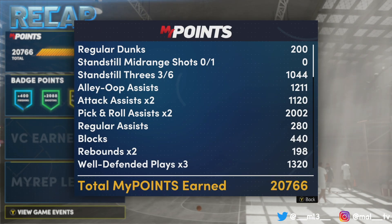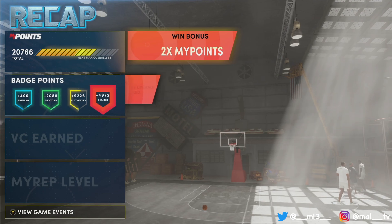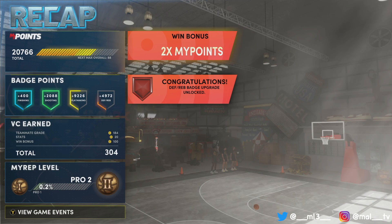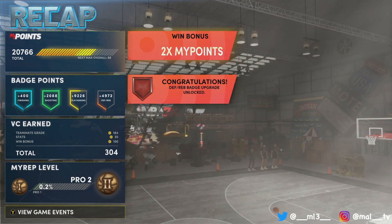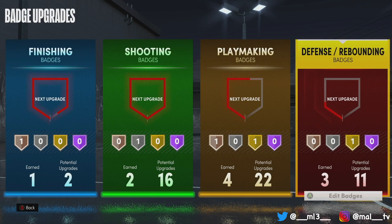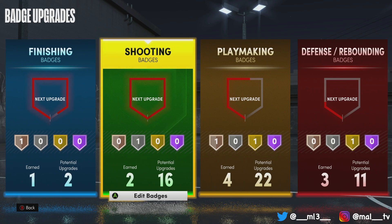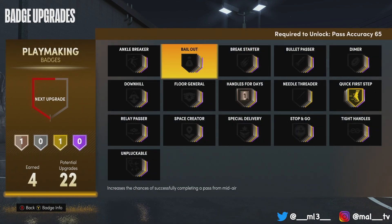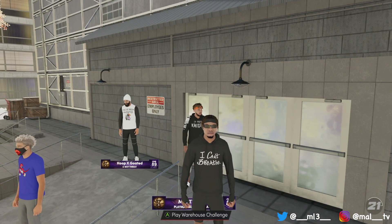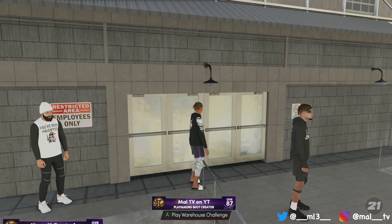I got one playmaking badge and you can see the points — you usually get like 9-10k but you're getting 20k because it's double. I also got a defense badge, so the better you do the more badges you're gonna get. It doesn't affect your record and you can't get park rep, but I now have two shooting badges and just got my fourth playmaking badge. I'm going to do shooting after this game and it does let you do it twice.